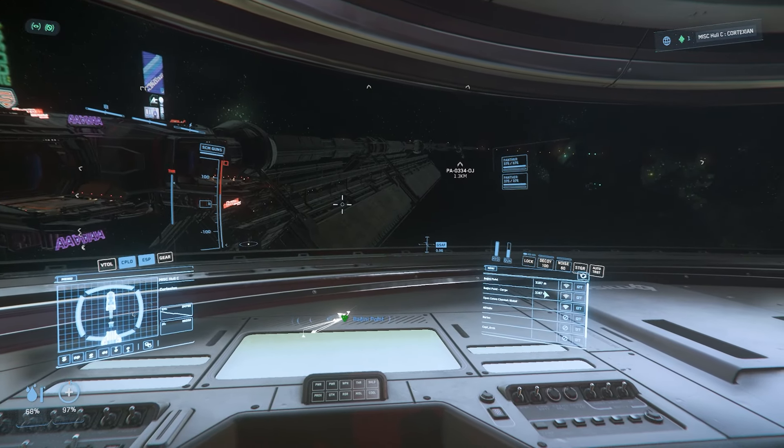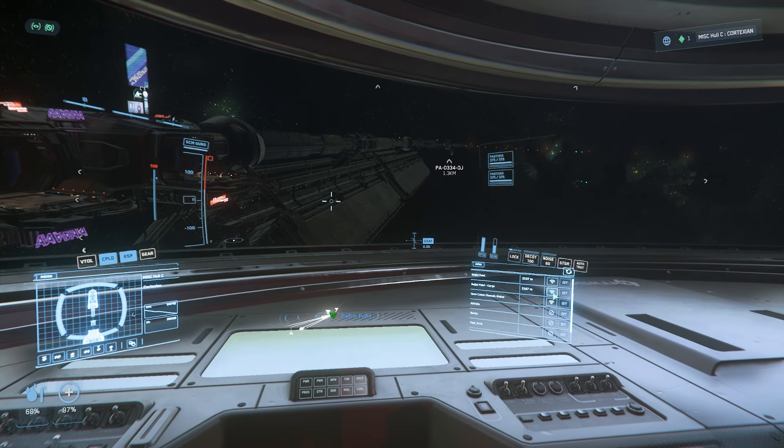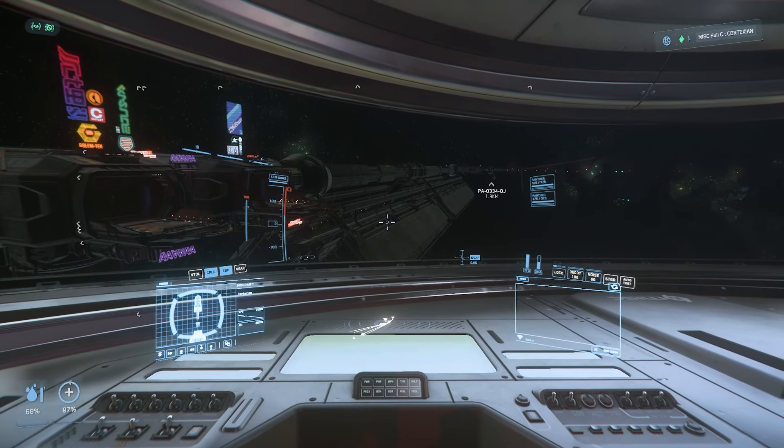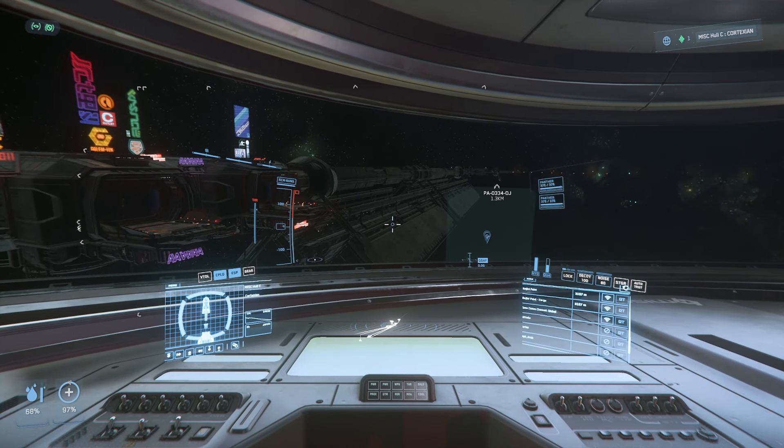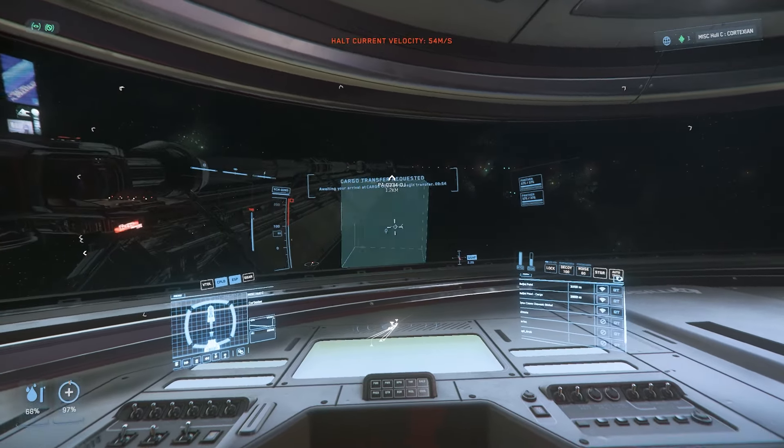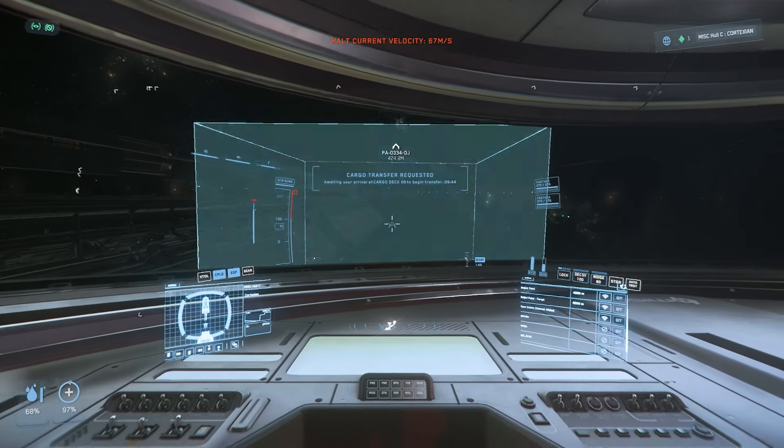Once you're back in space, call up cargo services again for your unloading deck assignment. Repeat the process from earlier — fly into the glowing cube and stop. Wait for your unload to complete. Once done, you should have been paid and you're free to move on to your next commodity.